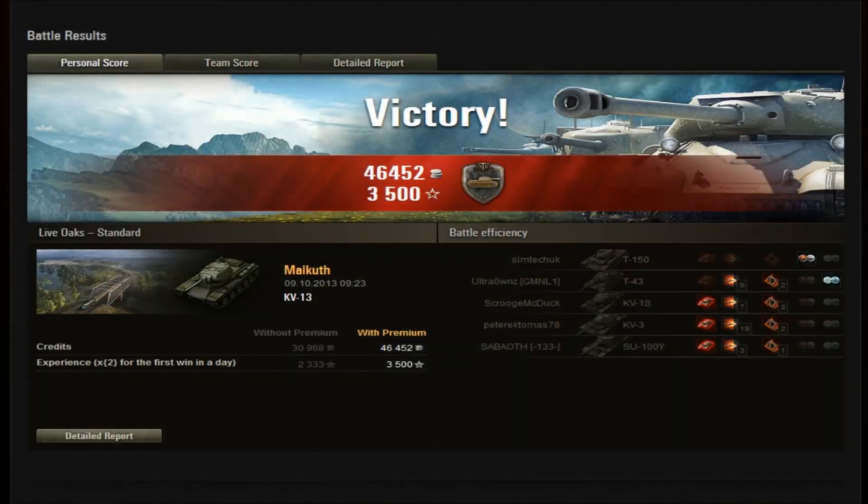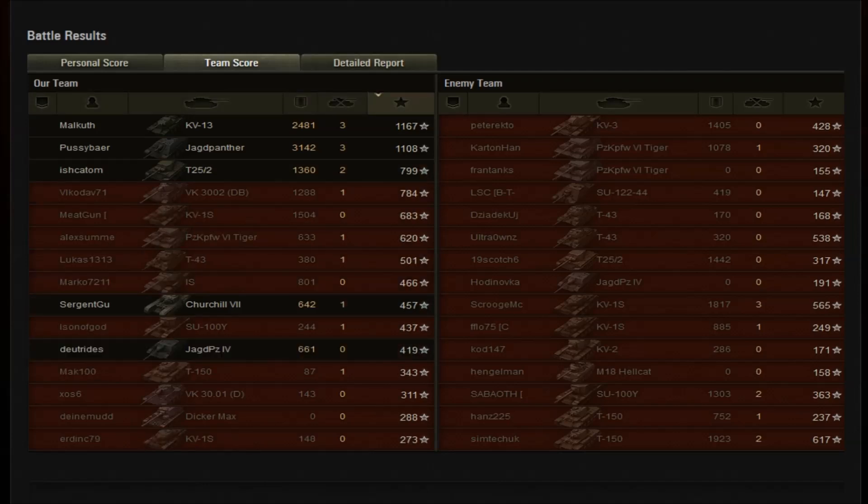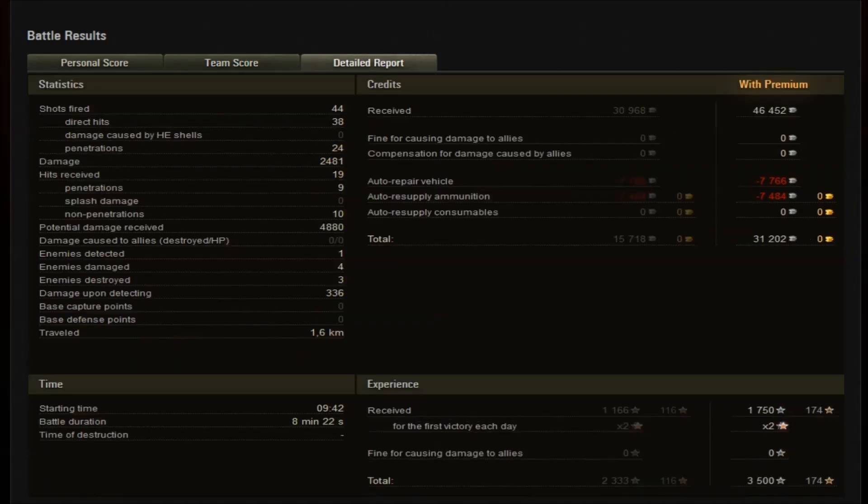As you can see, we got 46,000 credits, the Steel Wall medal, and 3,500 experience. We came second on damage but first in base experience. Fired 44 shots, 38 hits and 24 penetrations. 19 hits received and a potential damage received of almost 5,000. This tank really has some good armor if you angle it properly, and that gun is really, really great at this tier.